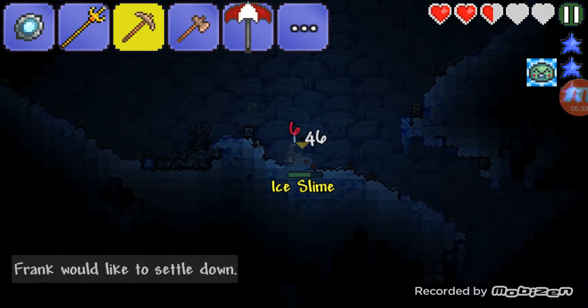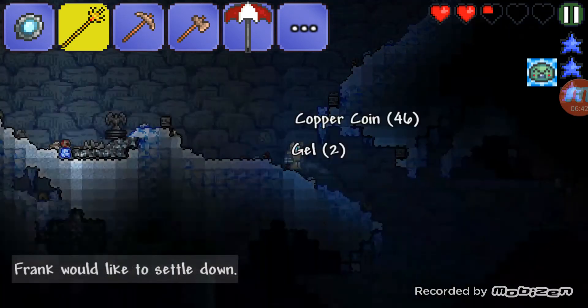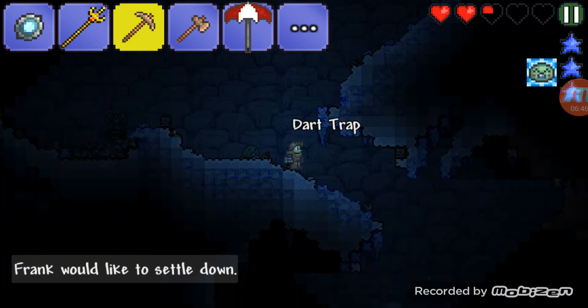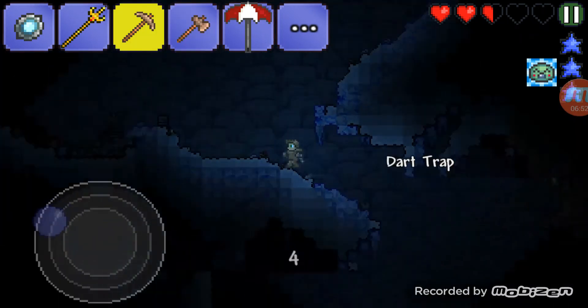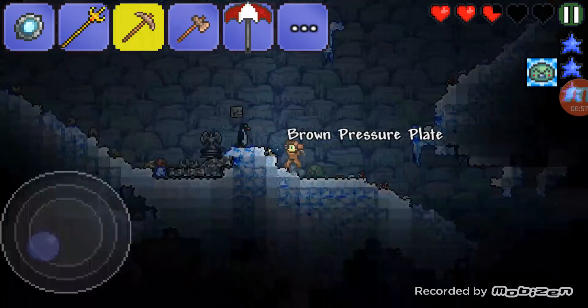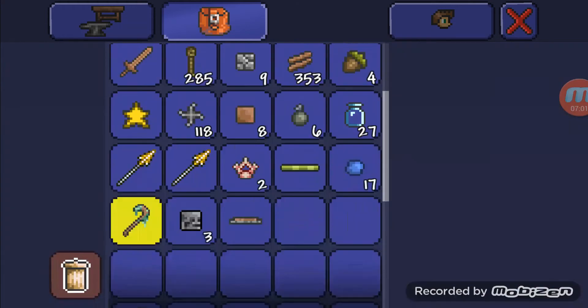There's another dart trap — wait, yep, there's three dart traps in the same exact place! I'm not gonna mine the pressure plates, I'm just gonna mine the darts themselves because I may use them in the future to build a contraption.